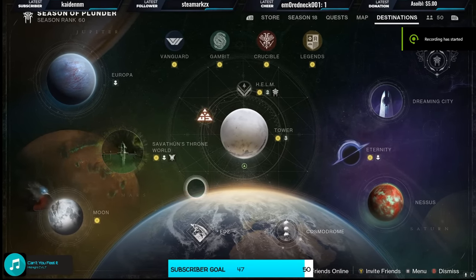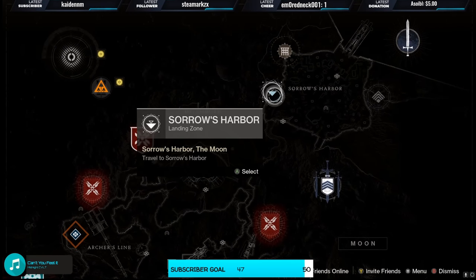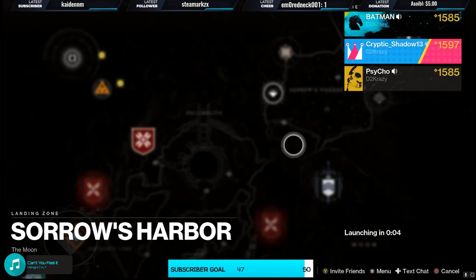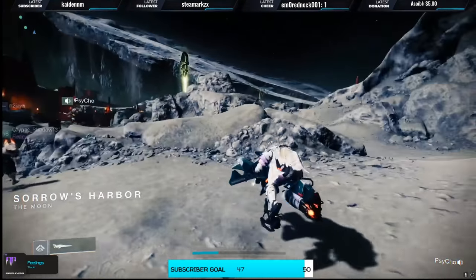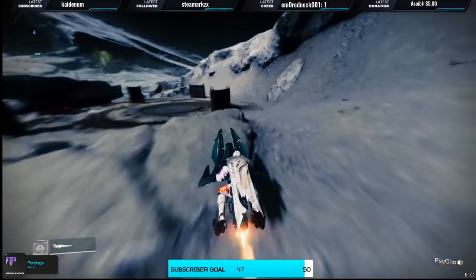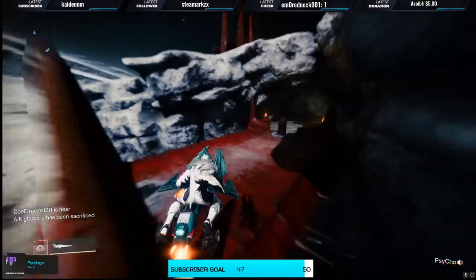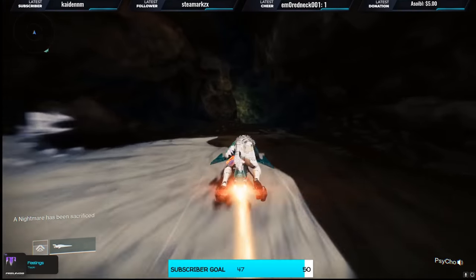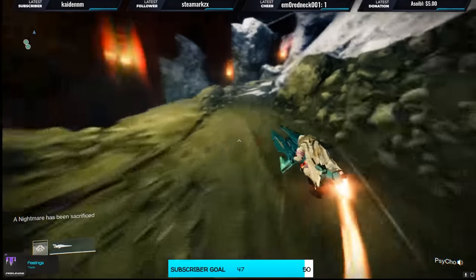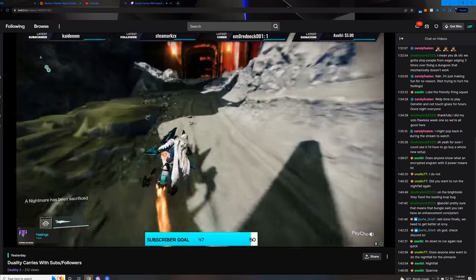This is your 2022 updated season of the Plunder Divinity guide — the most comprehensive, concise, and easiest guide to follow. You want to head over to Sorrow's Harbor on the Moon and follow this path. You're going to find a secret enemy that doesn't spawn unless you clear out the area first — you probably wouldn't have even known it was there. Clear out the enemies, kill that secret enemy, and it's going to drop the item for you.